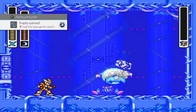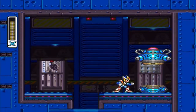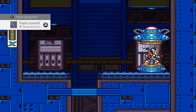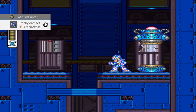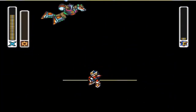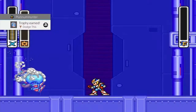Literally, he is half the sponge — pretty fitting. Getting all the armor upgrades in Mega Man X2 awards you with the Second Armor trophy. If you use your Giga Crush attack as the last hit against a maverick boss, you'll get the 'Dodge This' trophy.